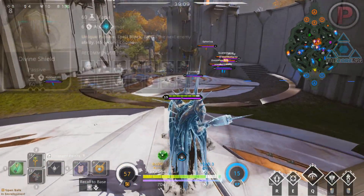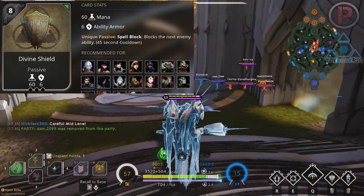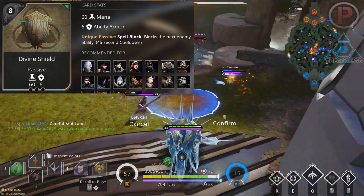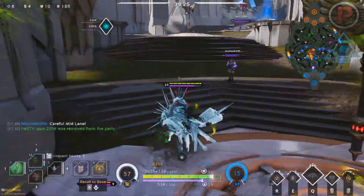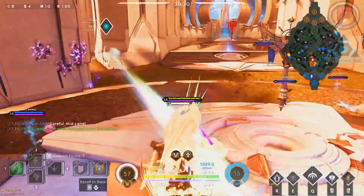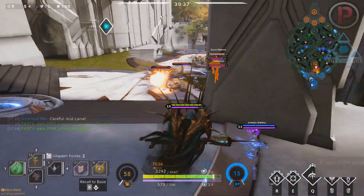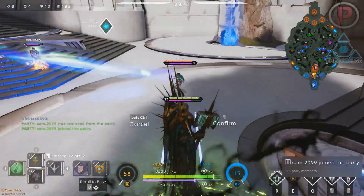Finally we have Divine Shield — another 8 point universal card with 60 mana, 6 ability armor, and a unique passive called Spell Block. This blocks the enemy's next ability and has a 45 second cooldown. It's a very expensive ability but on the right hero against the right team it can be very good. The most common hero you'll see this on is Gideon when he ults — it will completely negate the stun, but if another ability hits him first he will lose Divine Shield and be vulnerable.